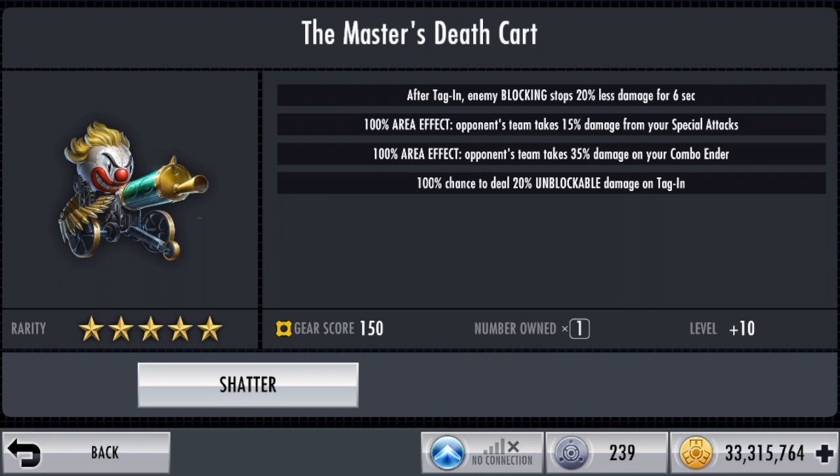I guess you could use the Masters Death Card in conjunction with the Gauntlets of Ezreal as well as the Superpill or Rage Algo Scimitar — any of the four — that could work. Especially the only character I think can really benefit from this is Flashpoint Deathstroke, because his combo ender is so long you're going to be doing a ton of healing and damage. Lastly we have 100% chance to deal 20% unblockable damage on tagging, which is basically a slightly watered-down version of Cassandra King Batgirl's passive.